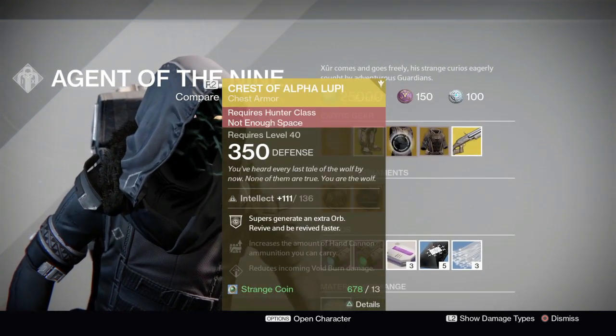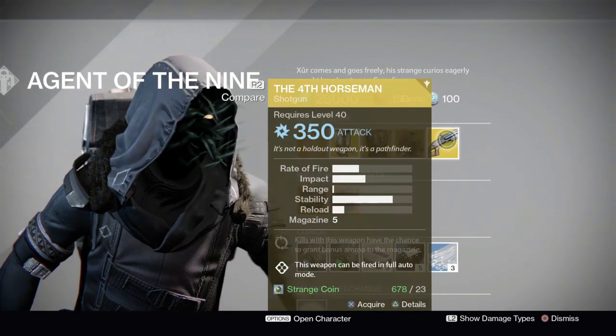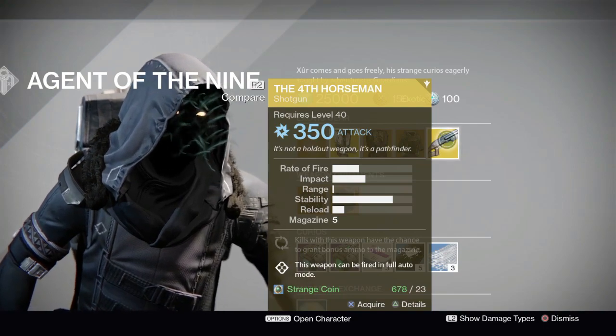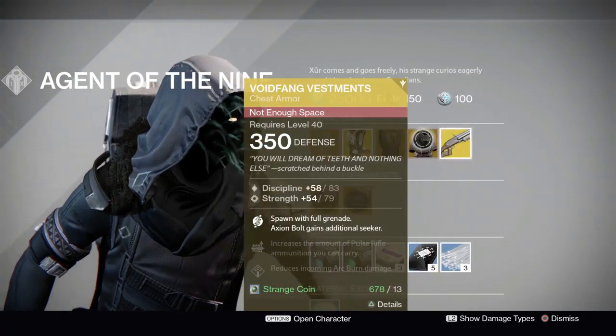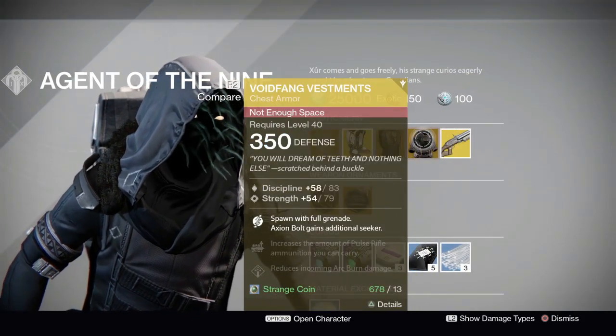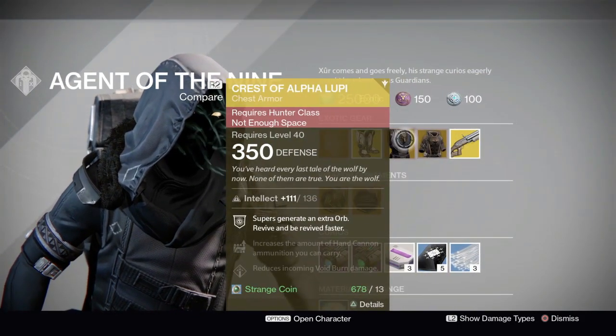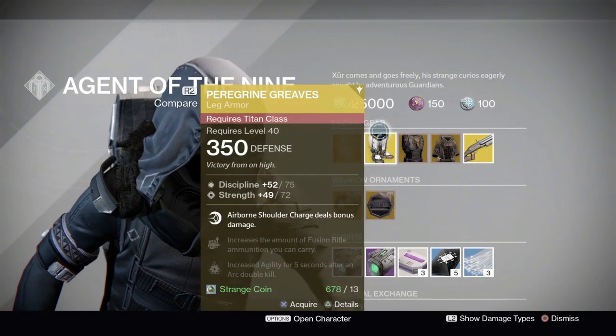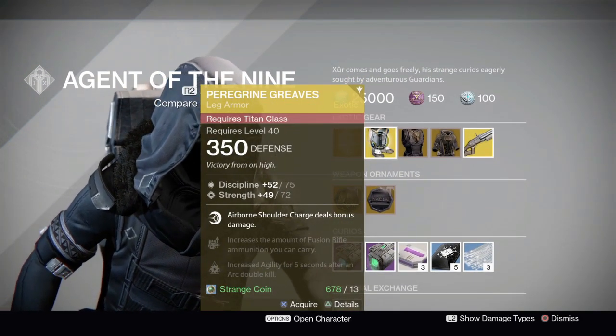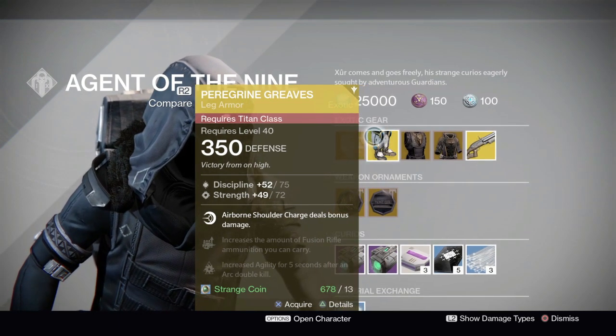If you click on the inventory of this tentacle-faced bastard, you'll notice he's selling the Peregrine Greaves, Chest of Alpha Lupi, the Void Fang Vestments, and the Fourth Horseman. So he's basically selling Fourth Horseman — the granny shotgun — the Void Fang Vestments, the noob chest piece, and the scooter greaves.